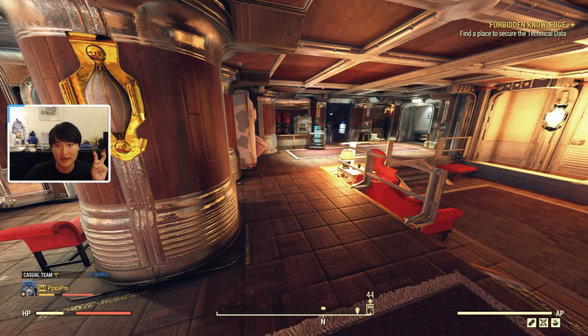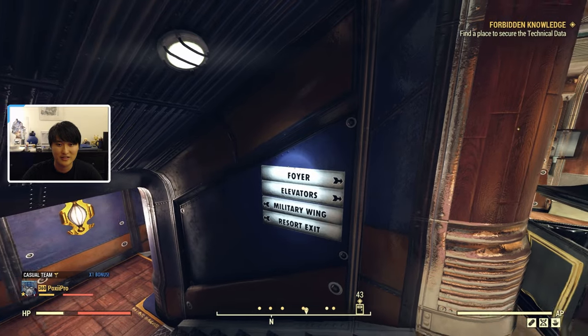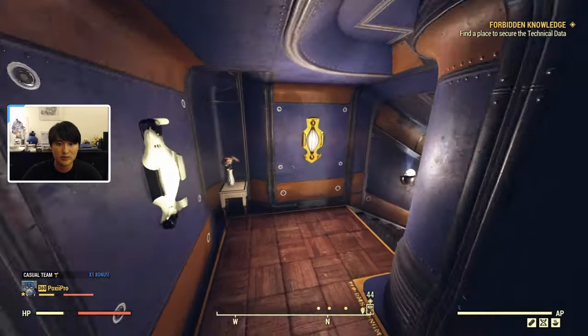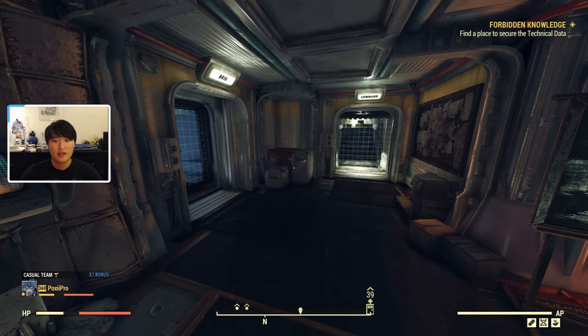Once you do the questline called Back to Basic at Camp McClintock, you can start an Enclave questline called Officer on Deck. You pretty much just go back to the Whitespring Bunker and re-enter the Enclave. The way you get this questline after Camp McClintock is to go to the Military Wing — use the signage to find your way around. Come out of the elevator, make a left, make another left, and go down to the Military Wing. As you enter, the quest should start. If not, activate one of these terminals. After talking to the terminal, the quest will update and you'll get the quest to become an Enclave General.